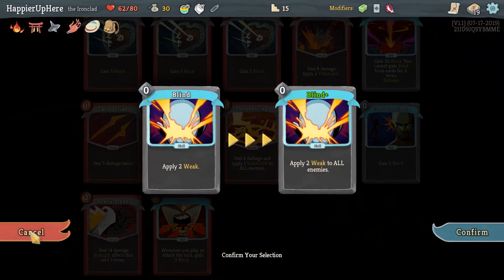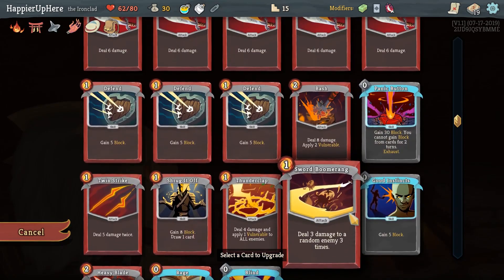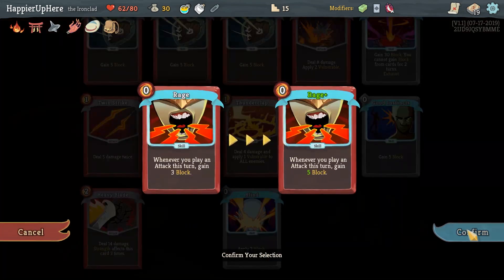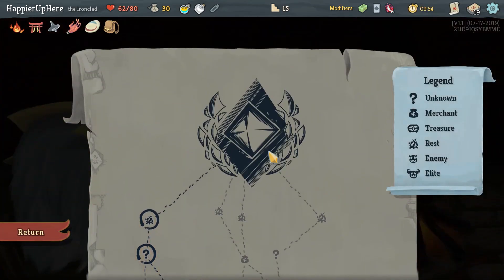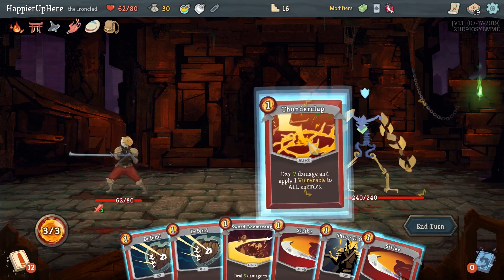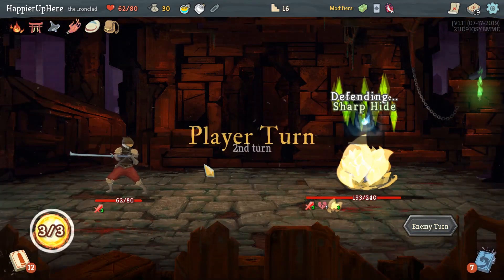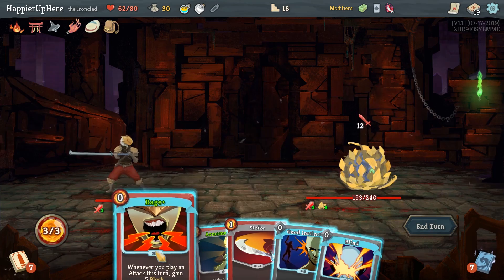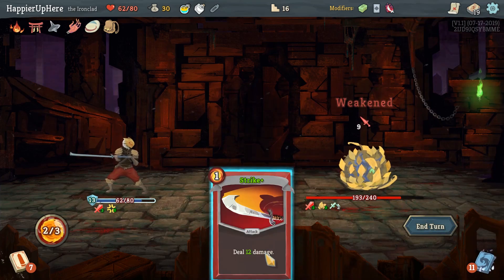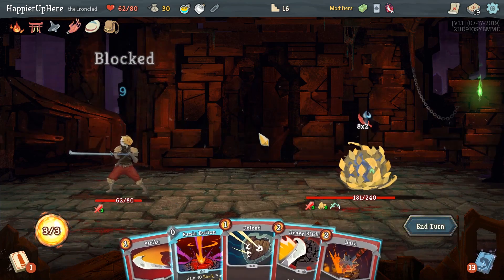Shrug It Off or Blind — actually no, we don't need Blind upgraded for the upcoming combat. Panic Button isn't that great here because the enemy is attacking almost every turn except for a few turns. Let's play it safe and upgrade Rage — long-term Rage is going to be more useful. Let's just dish out a bunch of attacks. Now we have to defend 12 incoming — Rage, Armaments, Good Instincts. We're actually fully defended. I forgot Unseasoned Top was on top here.